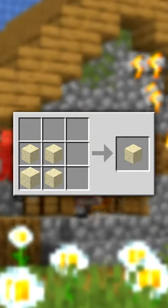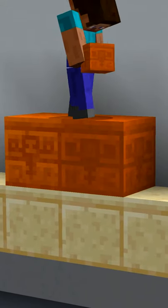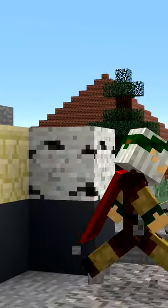Smooth sandstone used to craft smooth sandstone. Chiseled sandstone used to be called hieroglyphic sandstone. Red chiseled sandstone used to look like this. Birch logs were added in the same update as sandstone.